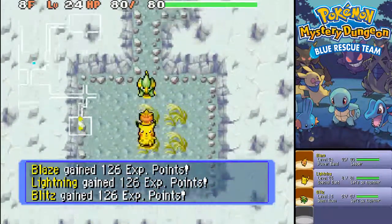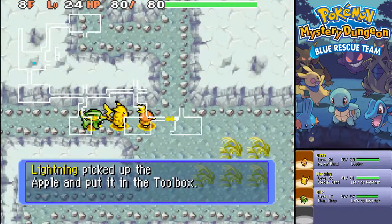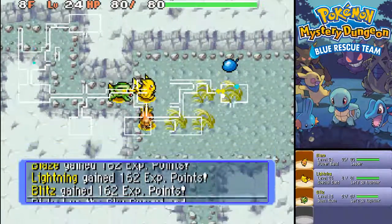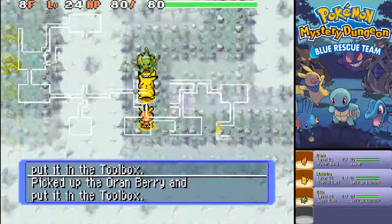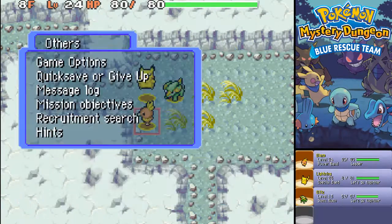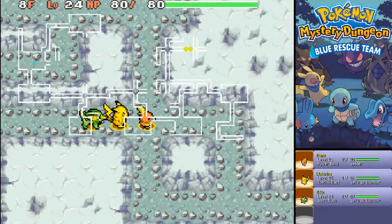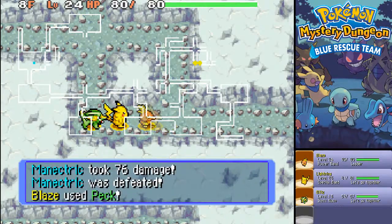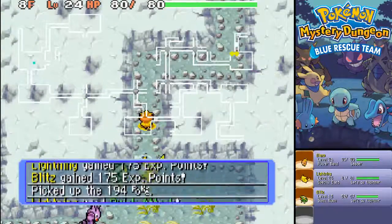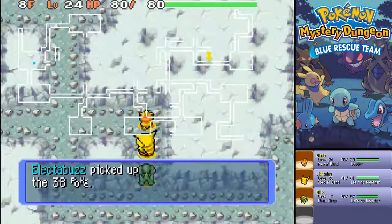This is getting ridiculous, I'm not remembering any of them. Let's see which floor we're on. Message log or missing objectives - apparently the Rest is somewhere else. Really? Oh come on. The Rest is much deeper than floor 9. I forgot we had to look for that one as well. A shame - I was hoping it was a bit earlier.